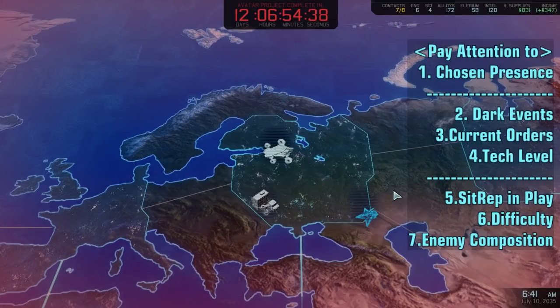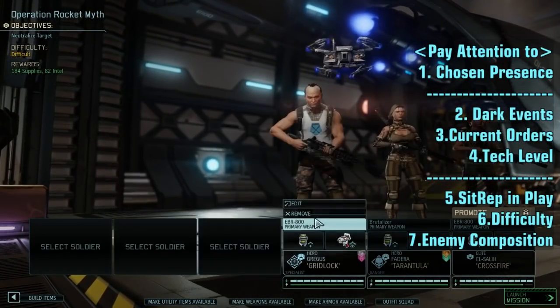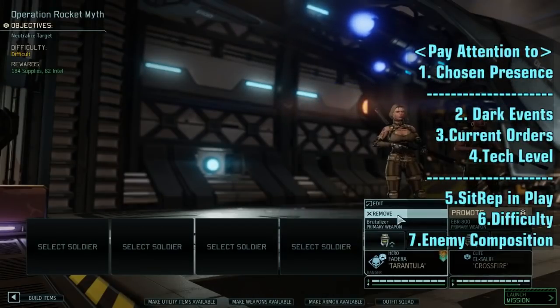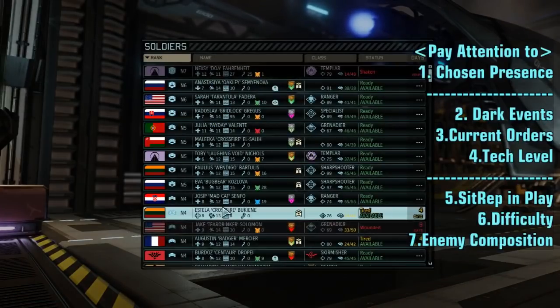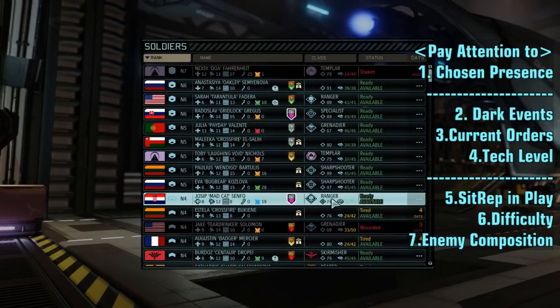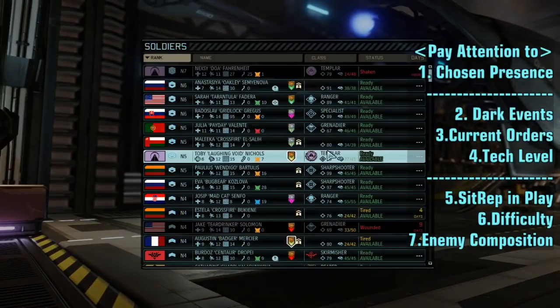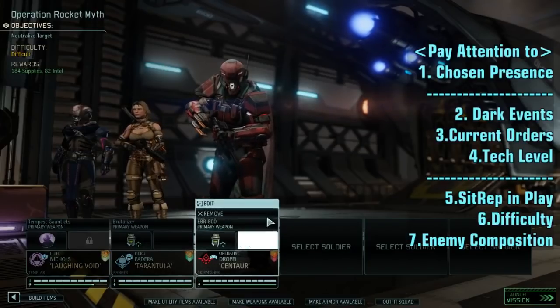When you know what you're going to face, it becomes significantly easier to understand what kind of team you need to build. The objective is to neutralize the target and likely evacuate the body, meaning we have to advance on enemy positions. Classes like Ranger, Templar, Skirmisher, and Reaper are really good for that — especially Skirmisher, Templar, and Ranger, because those three are really good at attacking enemy positions. So let's grab a Templar, a Ranger, and a Skirmisher as our three units who will break enemy formations.